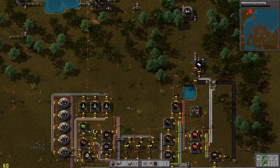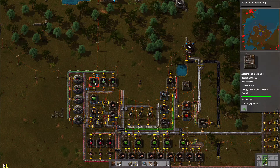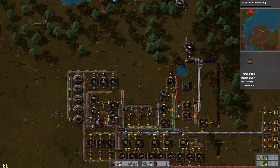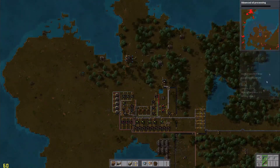I am going to want to leave space for my blue science production. I may want to do it here, and I may also want to leave space just in case I want to extend my green science production — that's always an option if I want to expand things. But for now it's a nice compact setup so I'm not going to be too concerned about space because we have all of this.